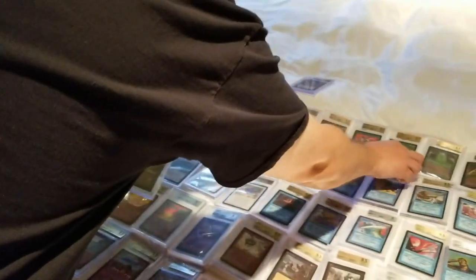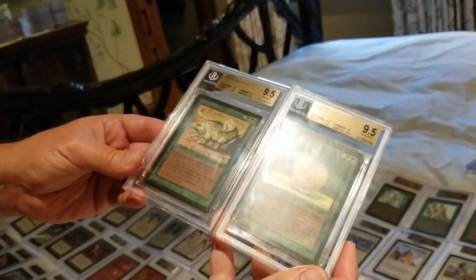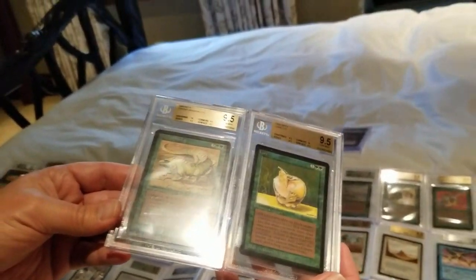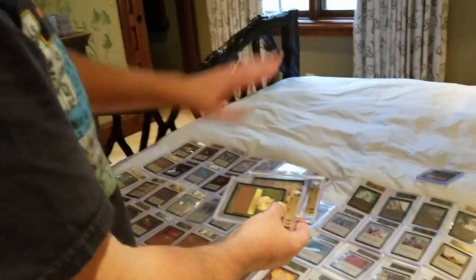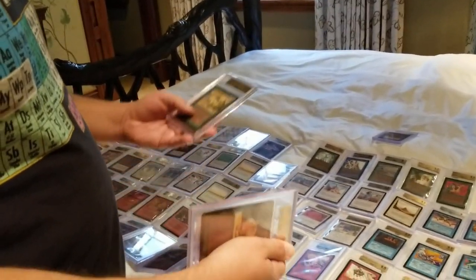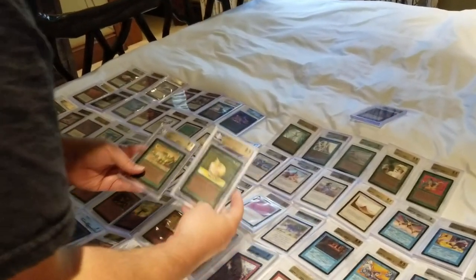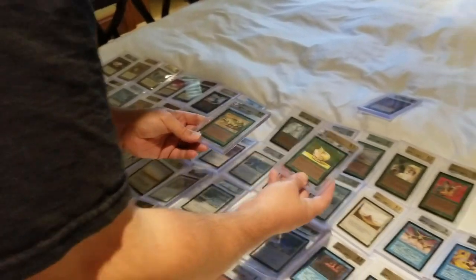You know he is a real lover of cards when second on his list are Lure and Thicket Basilisk. It's just amazing — you slap Lure on there and you go. If you just have a Lure and a bunch of little creatures, it doesn't matter which one you throw, you can get through. I love that. Yeah, that was one of the first combos I heard about when I started playing Magic — putting Lure on a Thicket Basilisk.